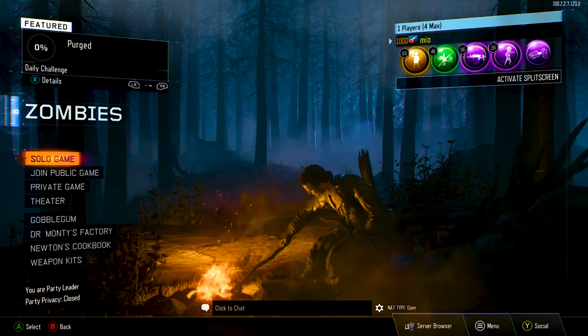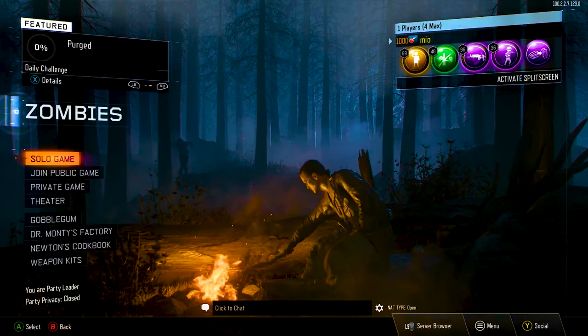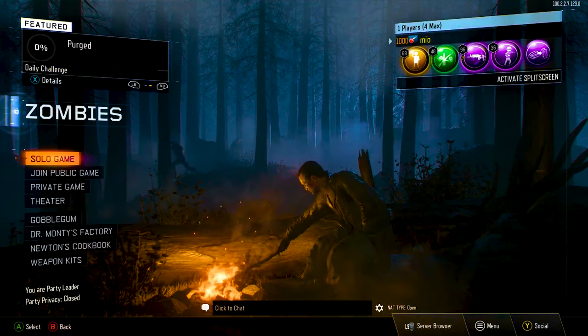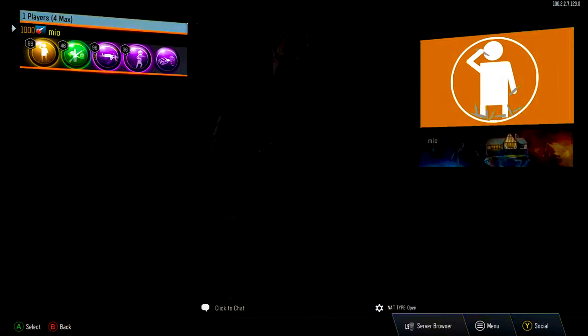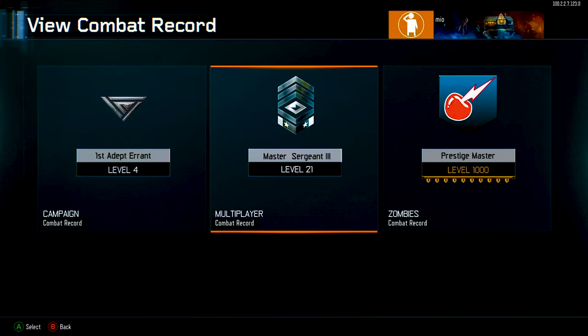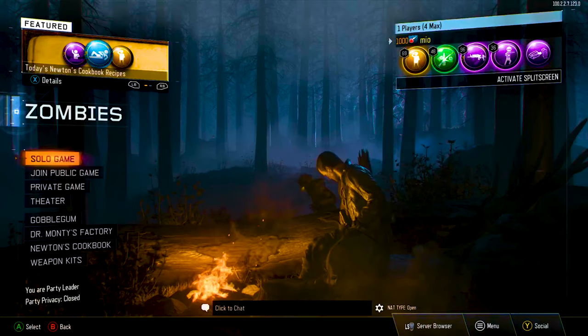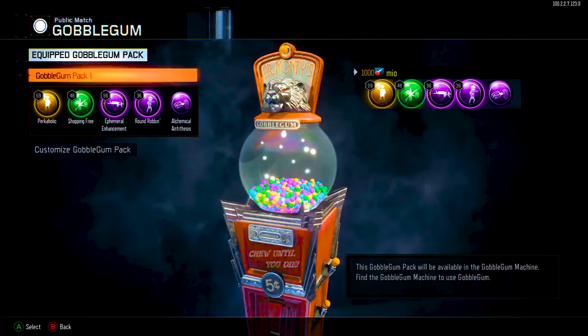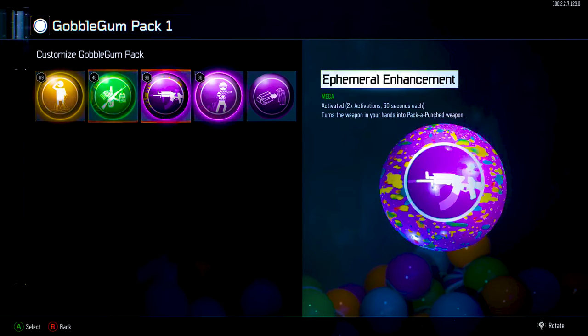Welcome back to another video. Today I'll be showing you a Black Ops 3 glitch that will get you around 20 liquid divinium at the very least, and will also give you around 160,000 XP per game, all in around 10 minutes. By the way, for prestige master, 160,000 XP is around 5 master prestige levels.